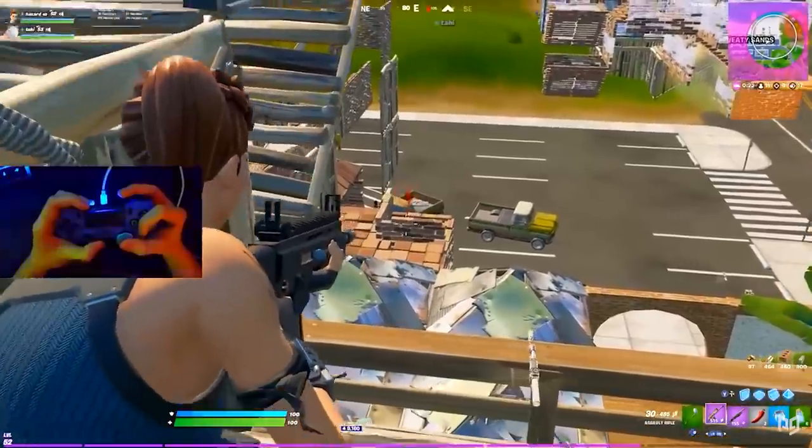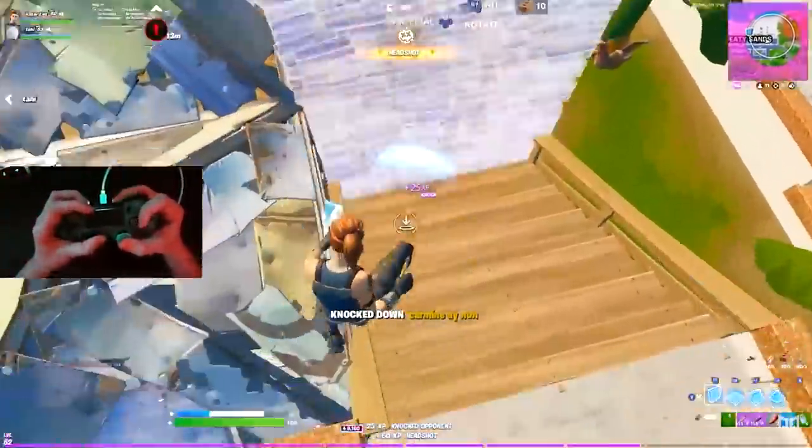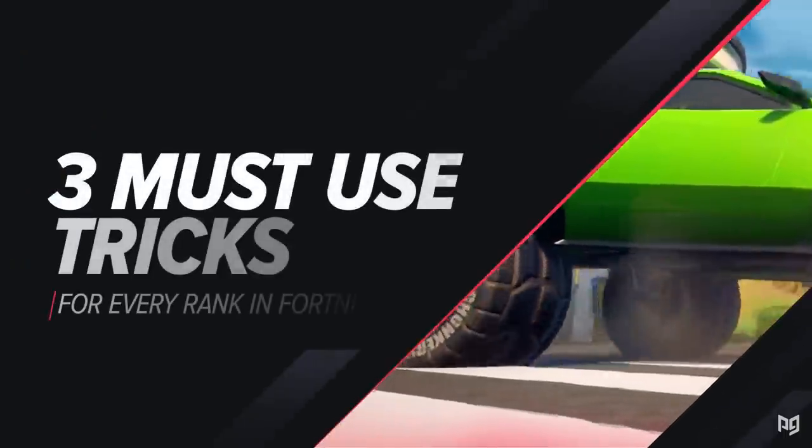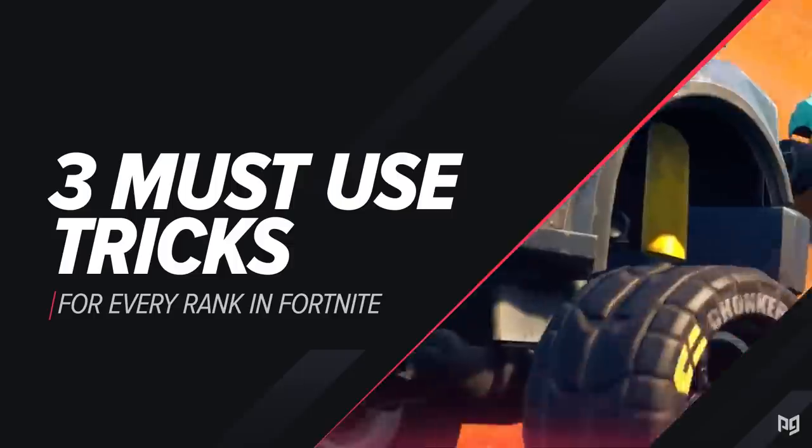When you've plateaued and you haven't improved lately, it can be so frustrating playing Arena against players with a similar skill level. It's like you know they're making mistakes, but so are you. There's just not an obvious way to really improve in a game like Fortnite. We're talking about three must-use tricks for each rank in Arena that's definitely going to help you out and give you an advantage over your opponents, as well as explaining how and why they work.